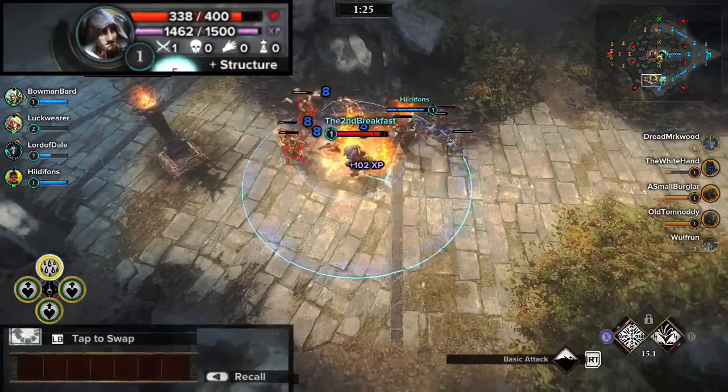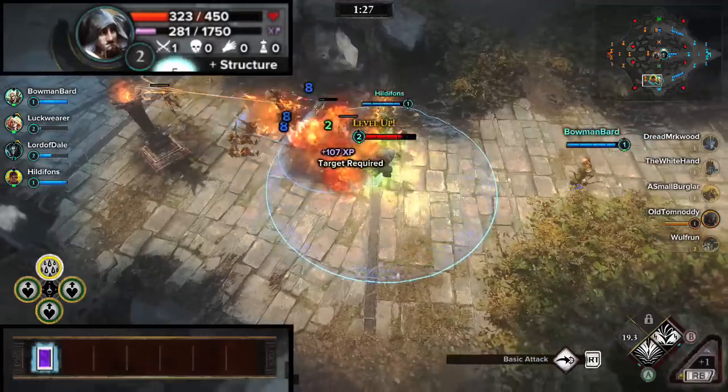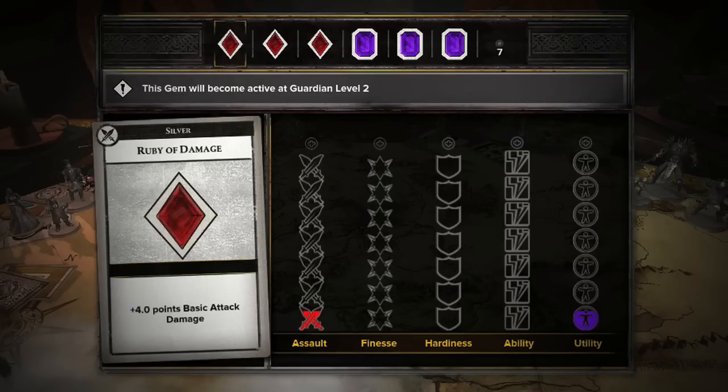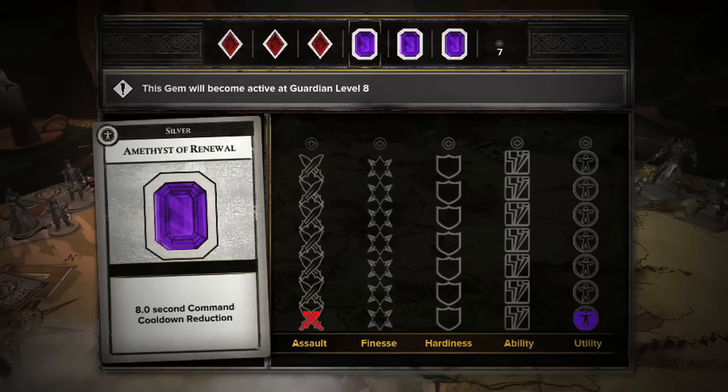Gems unlock as a Guardian levels up in a match, with one Gem unlocking every two levels, from left to right. The colors and grades of Gem represent different statistical benefits.